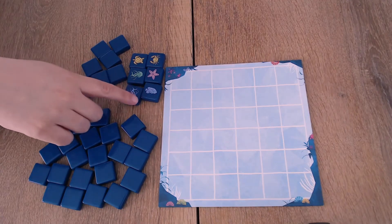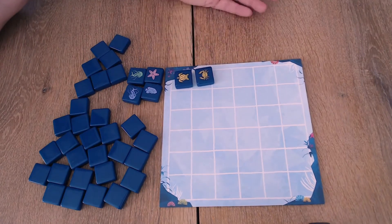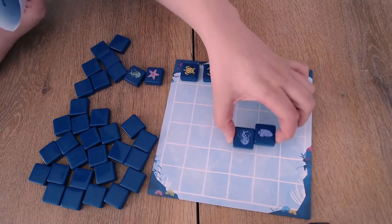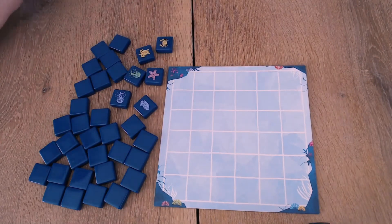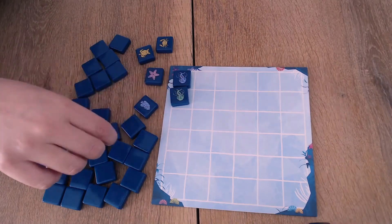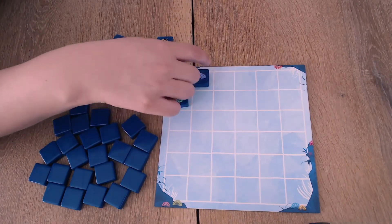One person will score the colors and one person will score the animals. If you have the colors, you want to make groups of the same color — a group is more than one. So having two yellows together lets you score them. The other person wants to get the species together, so the jellyfish are together, and the fish are in a group. You can both score independently.